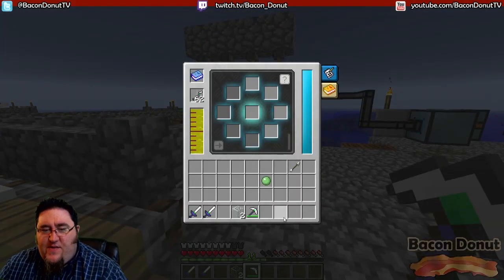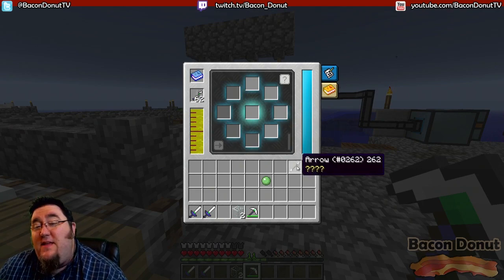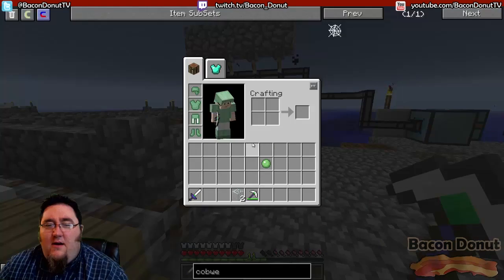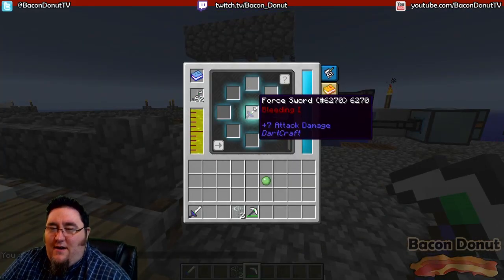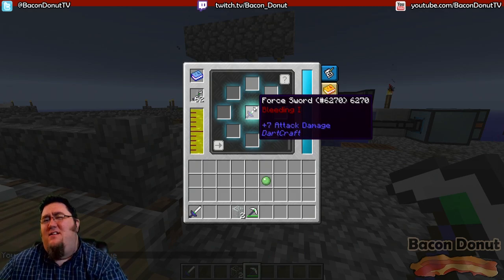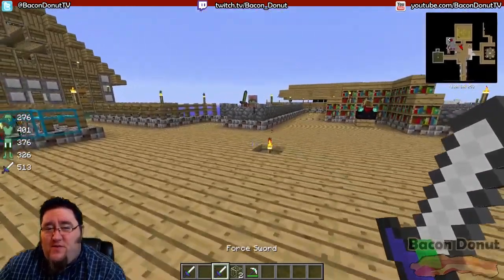Next up is the arrow, which is something you put on weapons. Let's put a sword in there with the arrow and hit go. There we go — bleeding. We have a bleeding enchant on our sword.